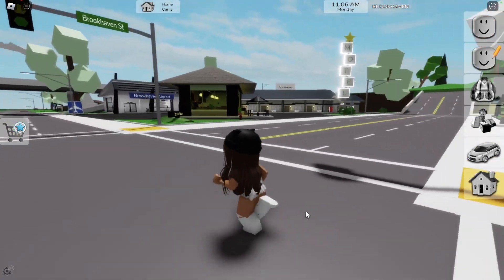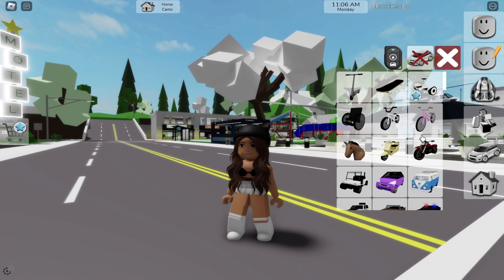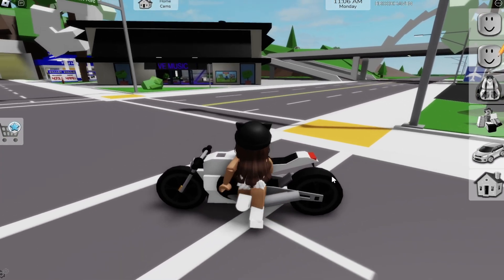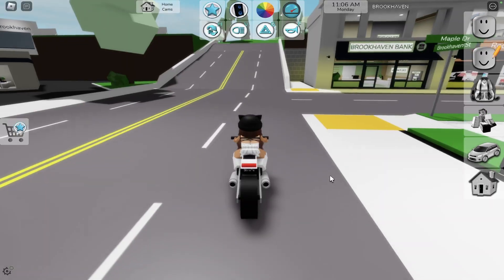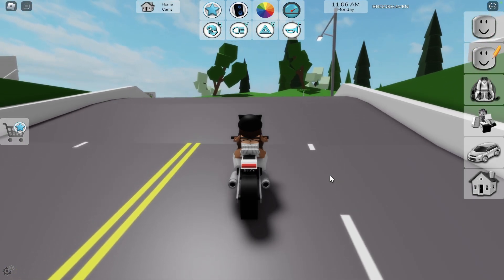When Wolfpack added a new update with ocean boats and a lot of cool marine things, I think they forgot one important thing: a lighthouse. How will ships sail without a lighthouse to help them? So I decided to fix that mistake and build a lighthouse for ships in Brookhaven.